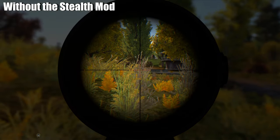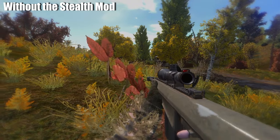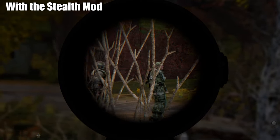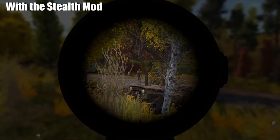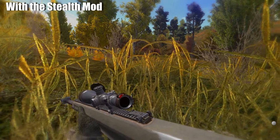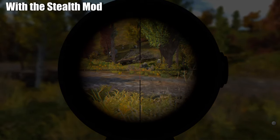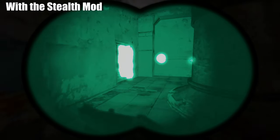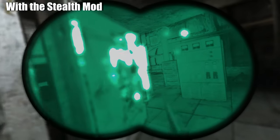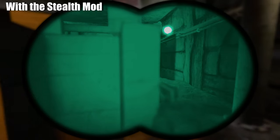One thing that bothers me in Stalker Anomaly is that enemies will pretty much see you even if you are in the bushes with a ghillie suit. This is why I like to use the stealth mod. This mod allows you to be sneaky and enemies will not see you from miles away, especially if you are wearing a ghillie suit. The mod calculates which outfit you are wearing, how fast you are moving, how much light is on your character, and also how much weight you are carrying — then modifies the spotting system in real time. If you are running around with an exosuit they will notice you right away, but if you are wearing a light outfit they will not see you right away at all. This mod also adds a small gizmo that shows how much light is on you, and all the settings can be changed in the MCM menu.